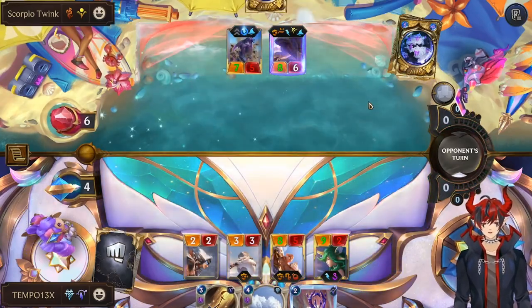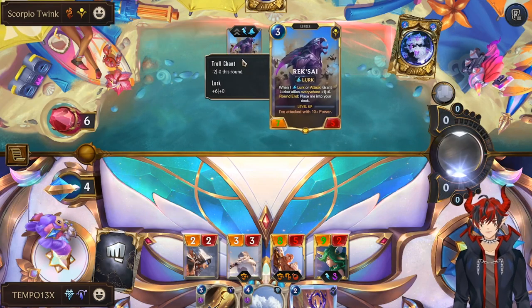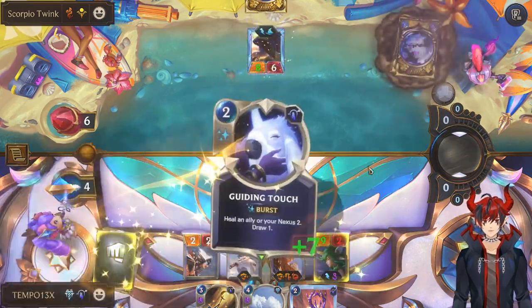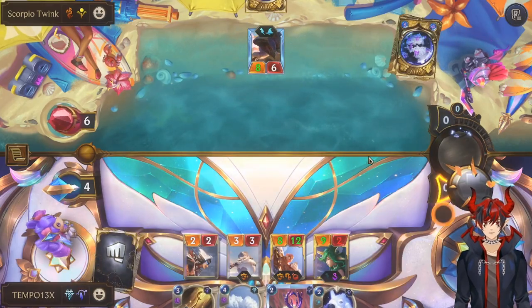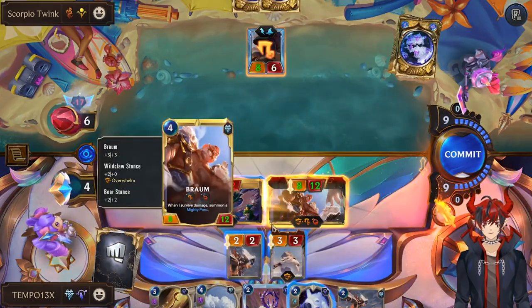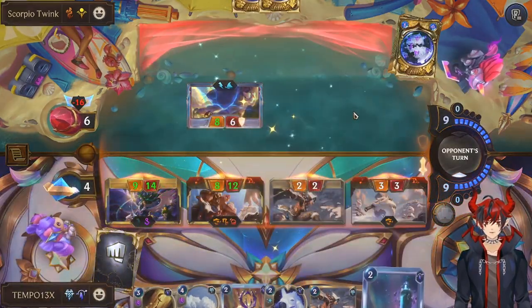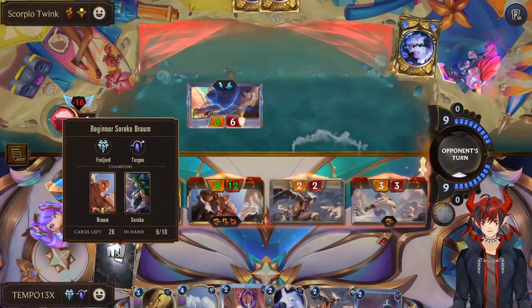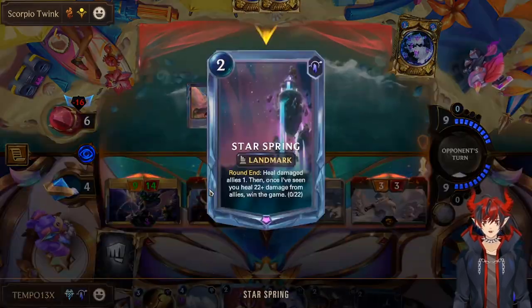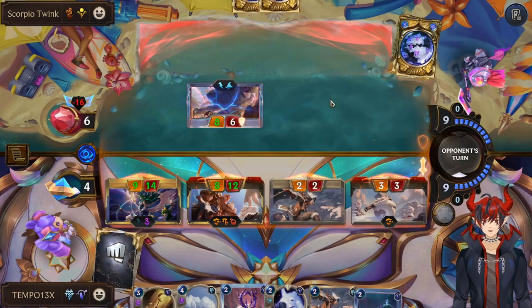We should just win on open attack. Rek'Sai did not level, so she's going back to the deck. Heal. There we go. Oh, there's my Starspring — we would have gotten a Starspring victory as well with how much healing we did with this Braum.